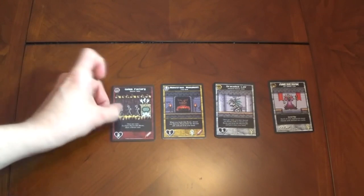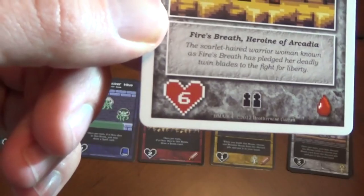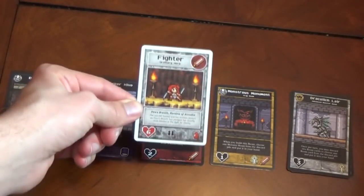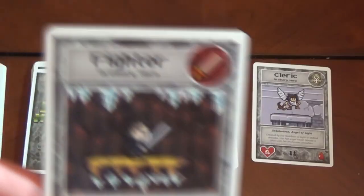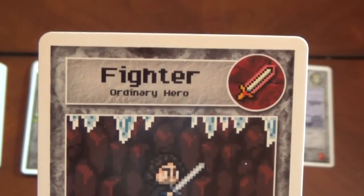Given that your dungeon can only have five rooms, it becomes very strategic. The goal is to do enough damage or use the right tricks to kill a hero before he reaches you. One might think that just throwing down all the highest damaging rooms would make for a sound strategy, but there's another facet to worry about. A hero will only come to your dungeon if you have the type of treasure that they like.